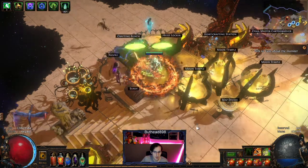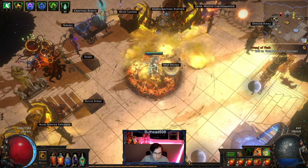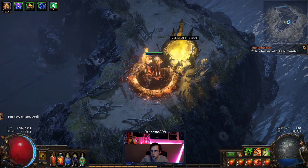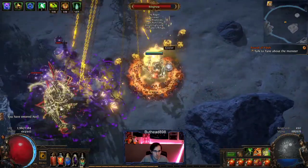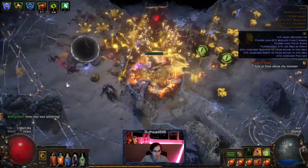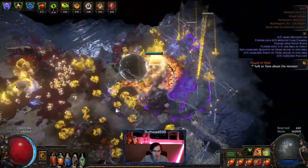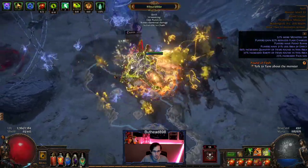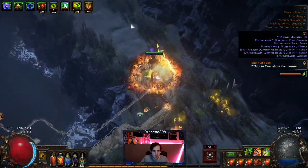Let's do the map showcase. The build is still leveling so it's not perfect. The build is pretty nice — it adds a lot of speed. The PoB will be in the description below. Right now I'm sitting at like 16 million damage, and that's with all the pods active. Take your Blood Rage and just go. A lot of it is wanting to get your Despair on the enemy — they'll die instantly, pretty much. It's just that getting the Despair takes time.